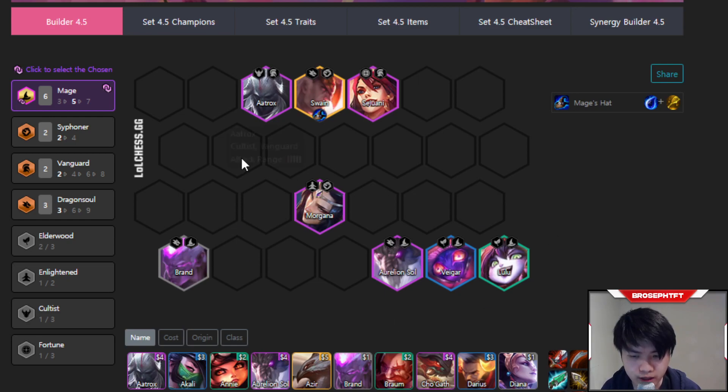Another thing you can do is delay your level 8 to go for three-star Lulu or three-star Annie if you have both Annie items and happen to see five or more on your rolldown. Usually if you have four or less, you just try to go to level 8 and slot in the Siphoners to round out your comp and hit Aurelion Sol too. But if you happen to have a lot of Annies or Lulus, you can roll for them on level 7 to get them three-star.